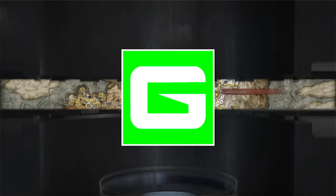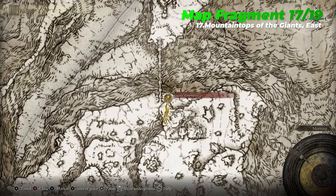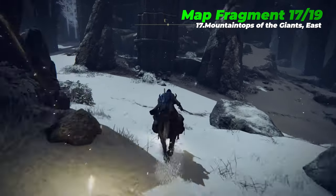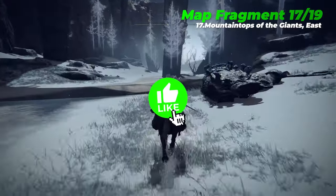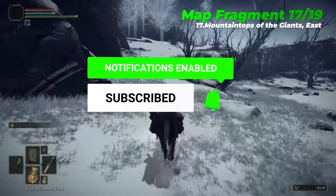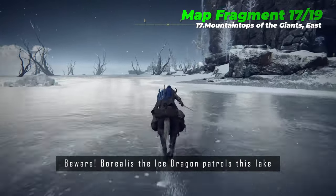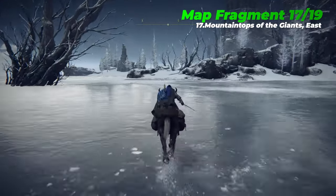The seventeenth map fragment is Mountaintops of the Giants East, which is located near the Giants' Gravepost Site of Grace. To reach this grace from the Ancient Snow Valley Ruins, follow the path shown on screen.